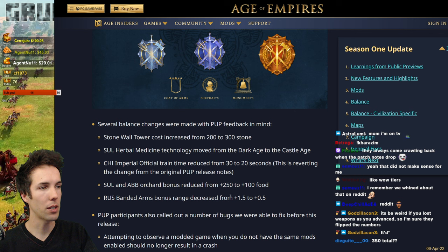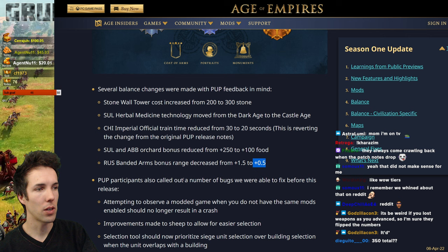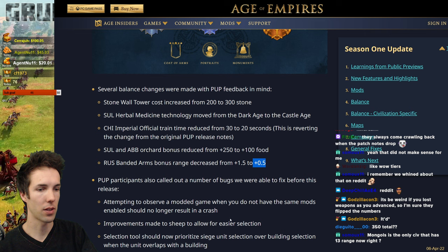Rus' Roost Bandit Arms bonus range decreased from 1.5 to 0.5. Springholds are 10 range normally; every civ gets a plus 2 springhold range bonus with the Imperial upgrade. Rus' Roost had an extra upgrade taking them from 12 to 13.5 — now it's going to be 12.5. My question is whether 12.5 is good enough to justify the expense. You'll get first hit, but it won't feel like you're shooting with impunity. I like the change. 13.5 was a bit too much. Mongols still have 13 range, but they can't hide behind walls, so it's less of an issue.